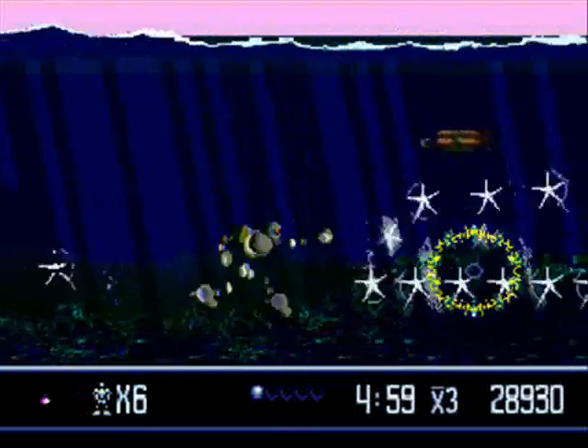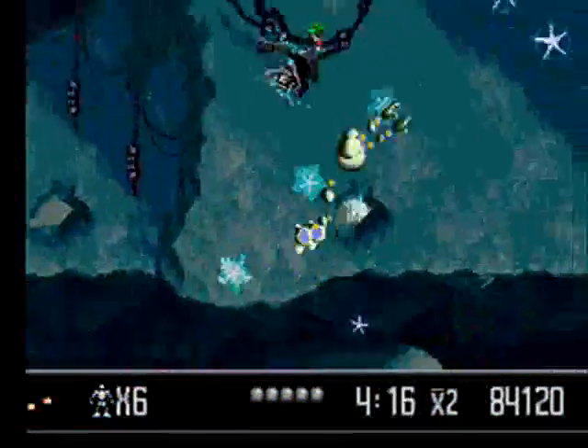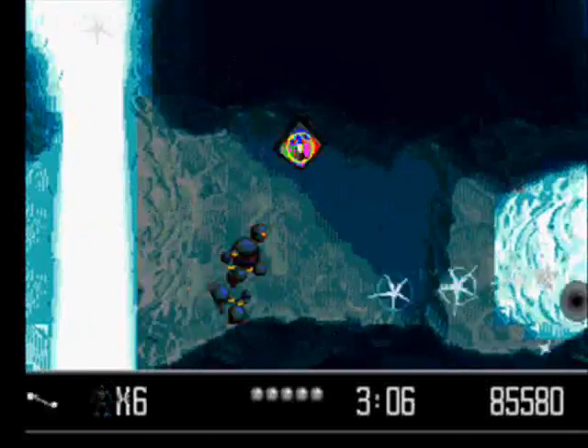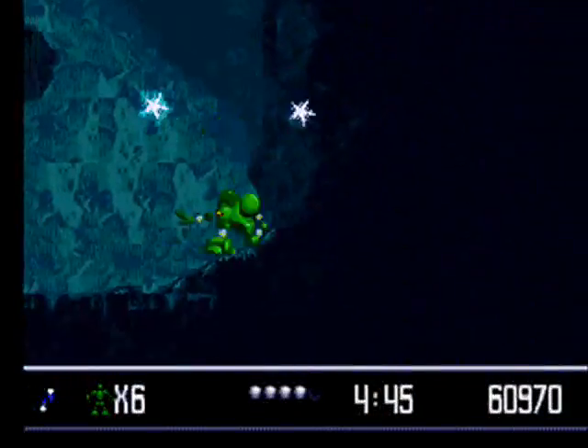You'll find these floating, flashy star things called photons which give you points. The gun upgrades consist of a rapid-fire shot that can ricochet off walls, a spread shot, and a shot that swirls in circles and can go through an ambulance. You can also get a bomb that'll wipe out all enemies on the screen when triggered, as well as a shield that'll protect you temporarily.